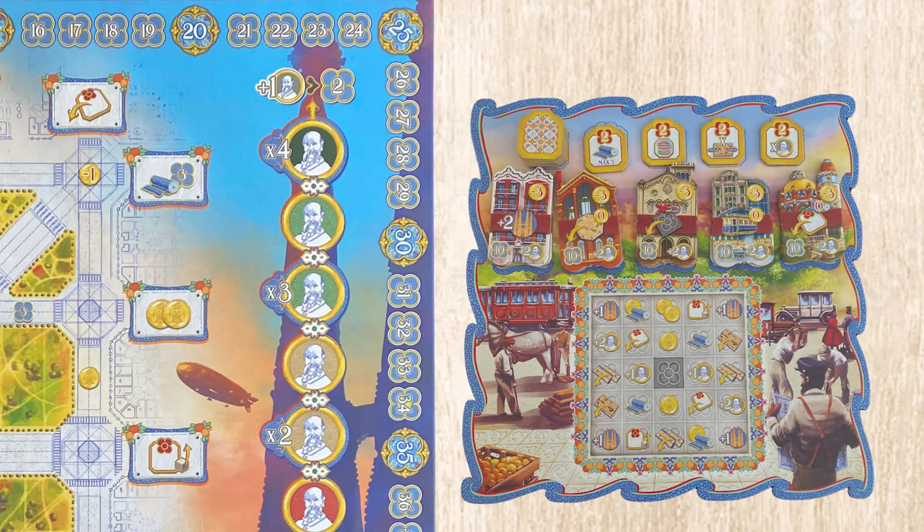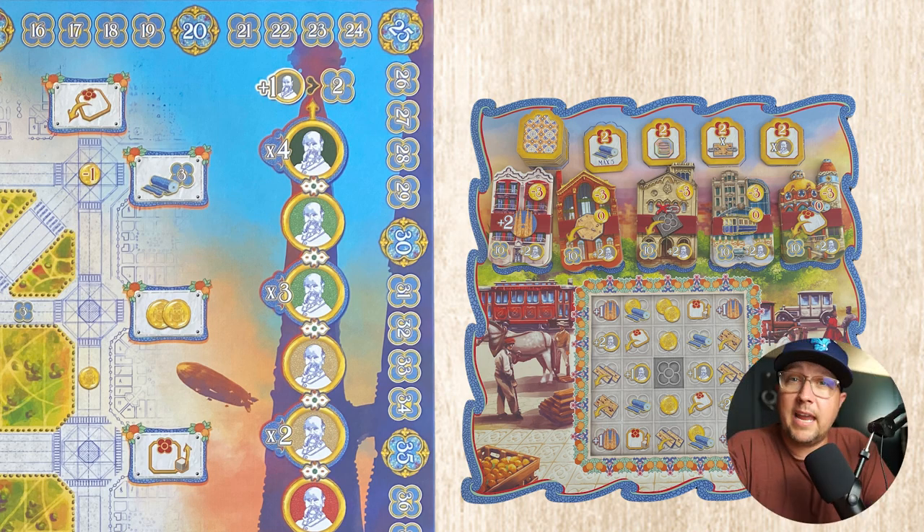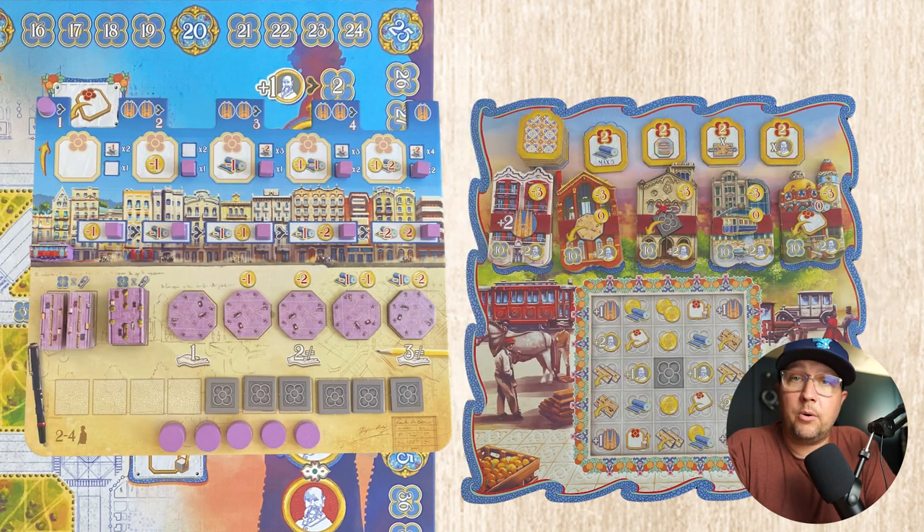These next two actions deal with a row on the sideboard. You either take one of these Modernisme tiles — they're essentially goal tiles. When you take one, you can put it on your board. Some spots have a cost associated — either coins, cloth, or a combination — and once you play them, this is an in-game goal for you. This is probably one of the first things to pay attention to because it sets the tone for the rest of the game. These will be scored at the end.